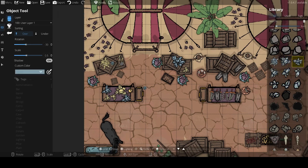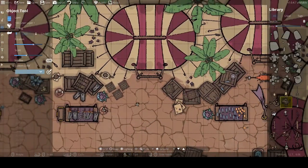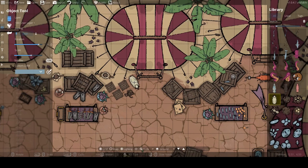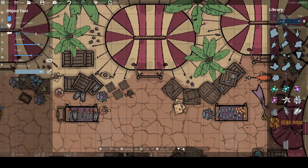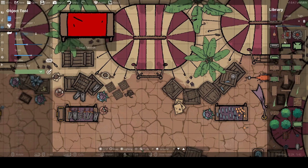I want to end with a couple of DungeonDraft tips. Turn off your snapping — it's going to make customization for your maps so much better, especially if you're doing busy work. Generally, take off the grid too. I use it for sizing, but I always take it off before importing into Roll20 because the snapping of the two grids gets weird.